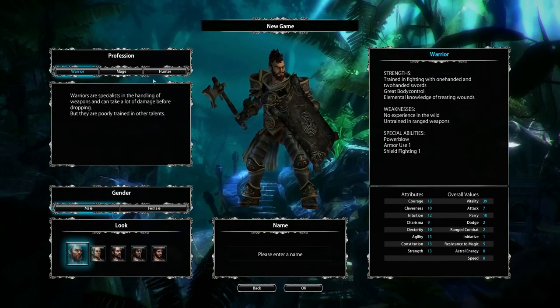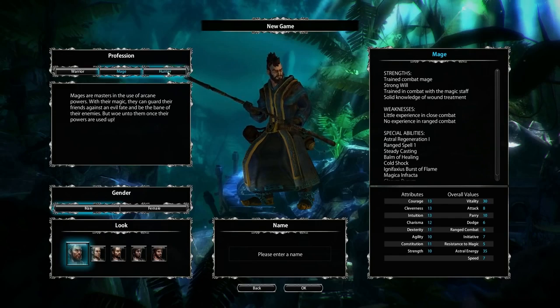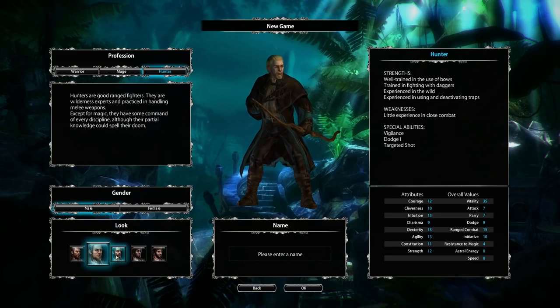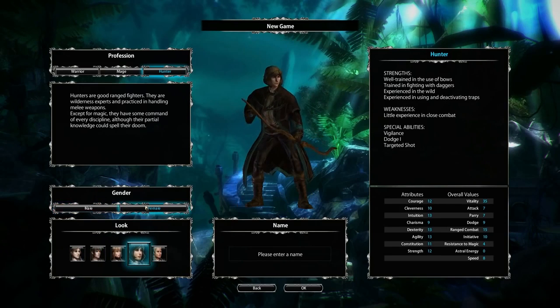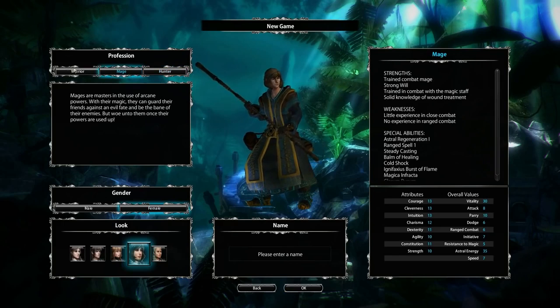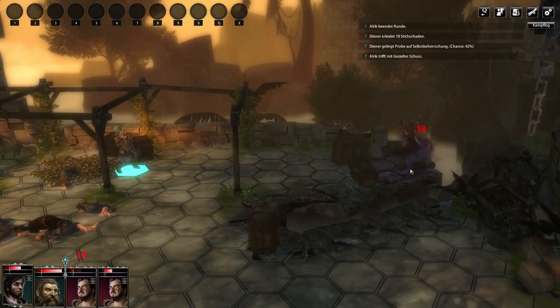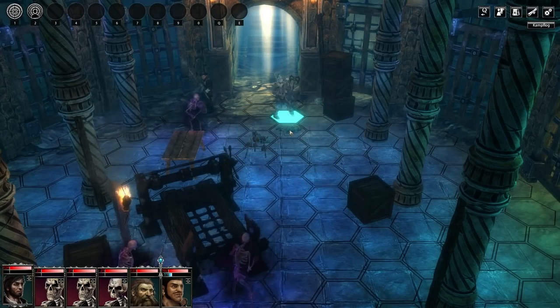These three classes aren't enough for you? The Dark Eye sourcebooks offer a much larger variety of professions, you say? We are aware of that. And that's why you can completely individualize your archetype build while playing Blackguards. Even though a fighter may be most comfortable with heavy plates, sword, mace, or axe, there's no need to stick to melee only. A fighter can fire a crossbow or set traps to expose enemies just as well.